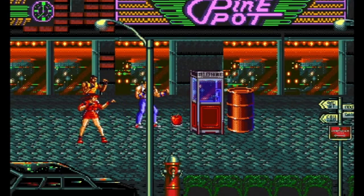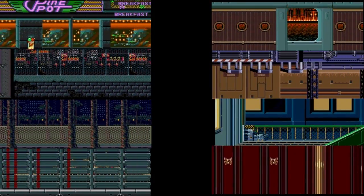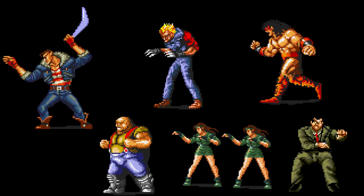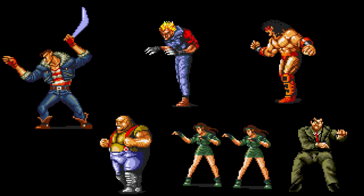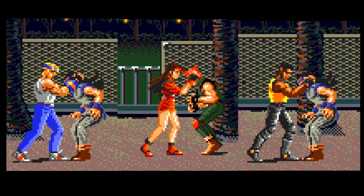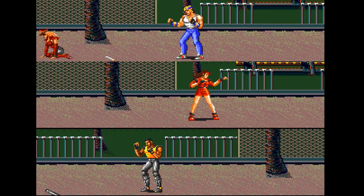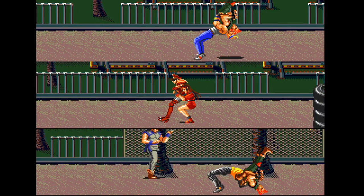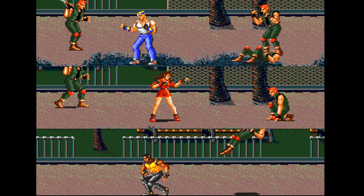This game features 3 playable characters — Axel Stone, Blaze Fielding, and Adam Hunter — 8 stages, 5 enemy types, and 6 different bosses. The 3 playable characters can perform the following moves: Flurry, Fury, Throw, Backdrop, Jump Attack, and Re-Attack.